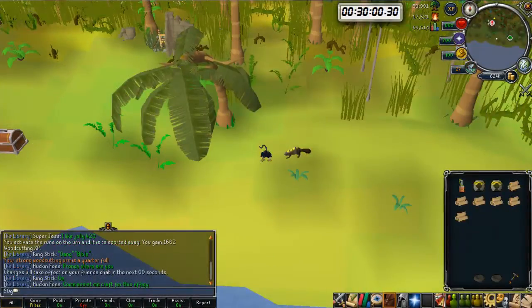The grigri stops the monsters attacking you on the island and you can still woodcut while you're in monkey form. I really wanted to prove before we get into the guide that this method is over 100k woodcutting XP per hour. As you can see there's a picture on screen with a 30-minute timer and I've achieved 50,991 woodcutting XP — if you times that by 2 you're looking at about 102k XP per hour. That was just one test; it could be higher or slightly less.